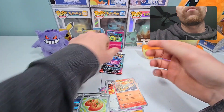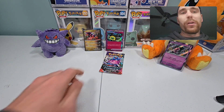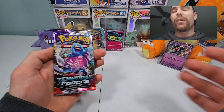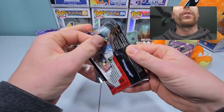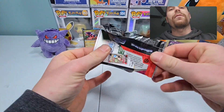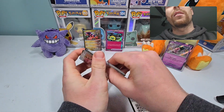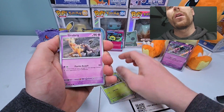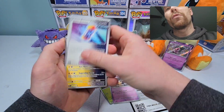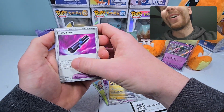That's probably going to be our pull, but hopefully we get one more. I'd love an SIR — that'd be phenomenal — or just a regular IR, I'd be happy with that. The ace spec cards are super cool, but I'm looking for some Pokemon. Girafarig, Future Booster Energy Capsule, Iron Hands, Heavy Baton.